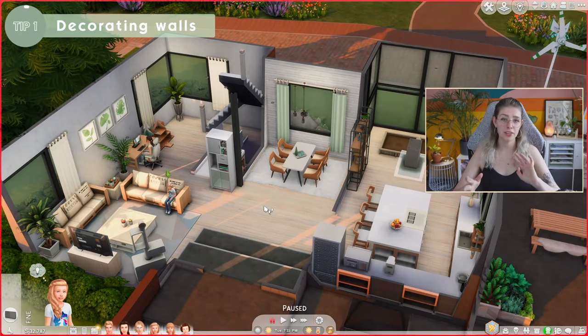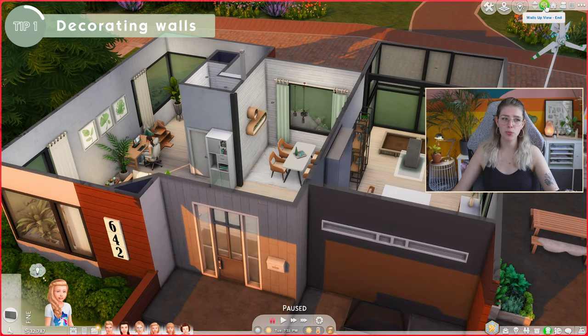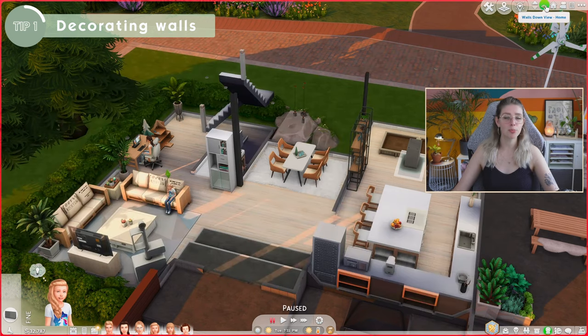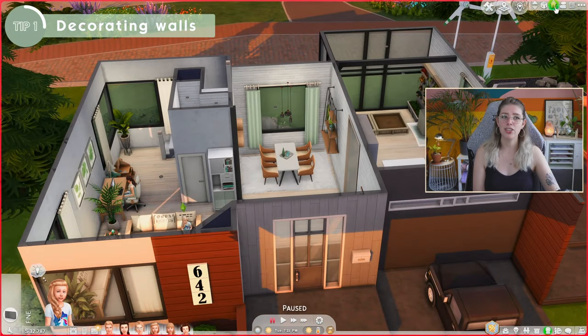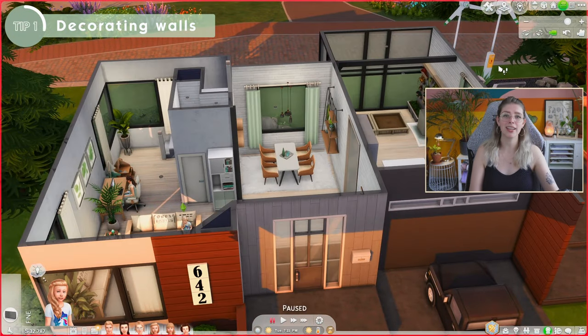The first tip is more of an aesthetics tip. It's basically how to decorate your houses so that they look cute when you're playing. For those who don't know, you can change the way you're viewing the game by going to the top right corner and selecting how you want to see the walls — either fully up, fully down, or half up. I actually have a full video on camera controls in The Sims linked down below if that's something you're looking for.